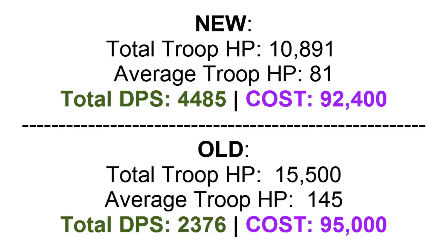Now we have Wizards, and that is what helps our total DPS — shown in green on your screen. Our new army layout has 4,485 damage per second, while our old one had 2,376. Pretty much we doubled our damage per second with the new army, and that is the main thing. The cost also decreased by about 3,000 Elixir, but that's not that big of a difference.